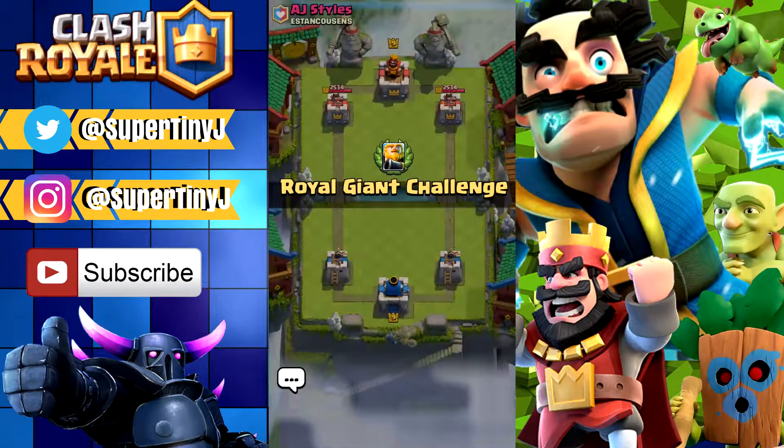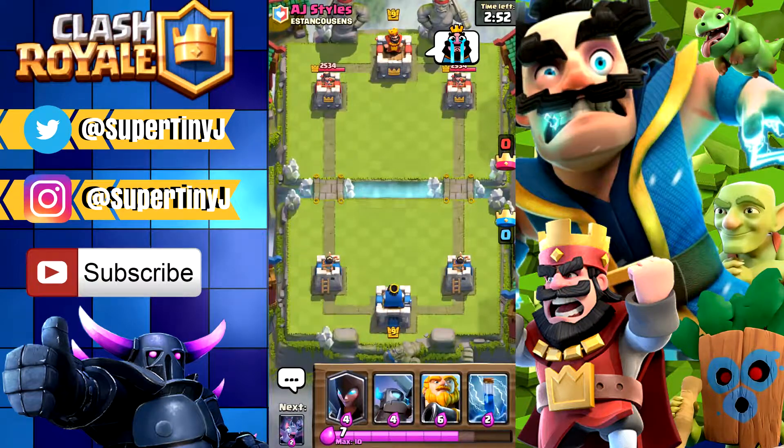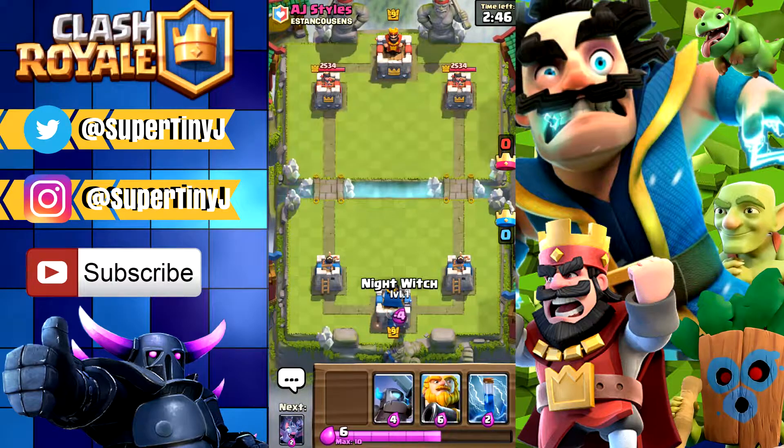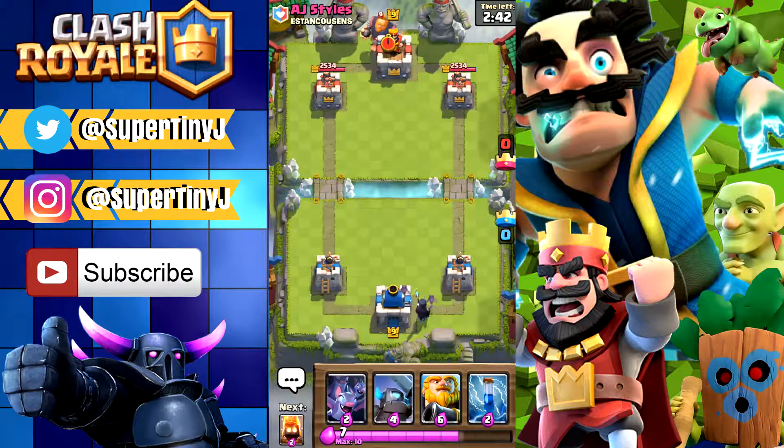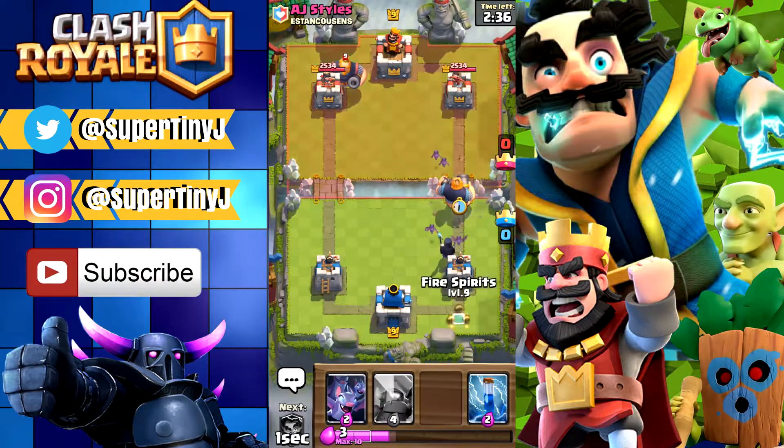All right, so we're facing AJ Styles — we're gonna give him a thumbs up. Let's see how we want to play this; we have a Royal Giant in our starting hand, so that's always really nice when that happens. Let's put our Night Witch down over here. He's playing a Royal Giant way at the back, but let's go ahead and put our Royal Giant right at the front.